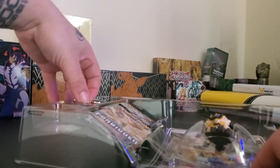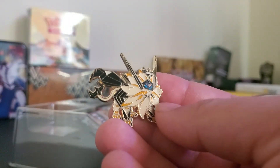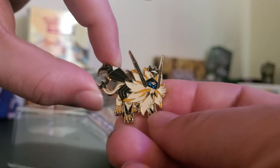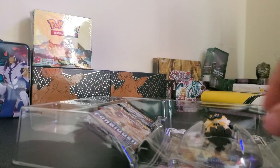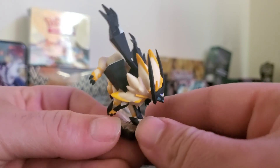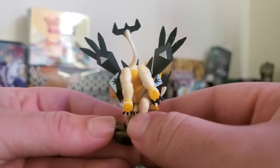Then we got this nice Dusk Mane Necrozma pin — very nice. That's going in the car. I started putting all the pins I collect in the visor of my car because I'm just going to deck that out with pins. And then we got the Dusk Mane Necrozma figurine — very neat. Let me get all the shots on it, nice 360 view.